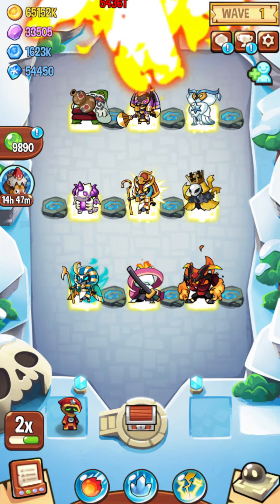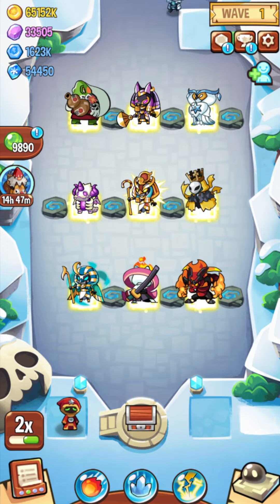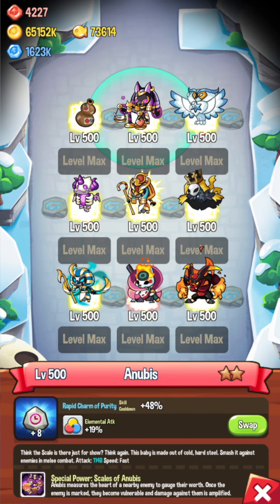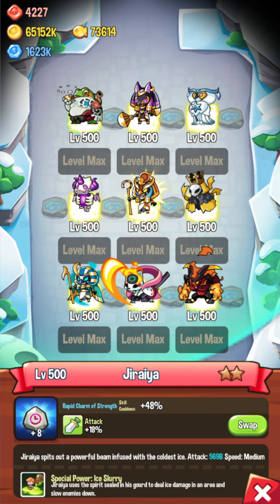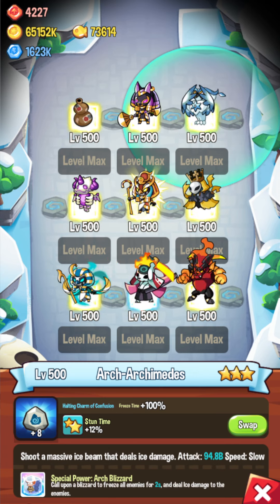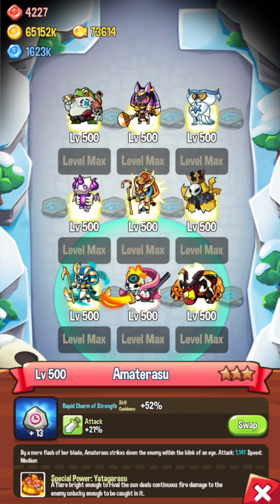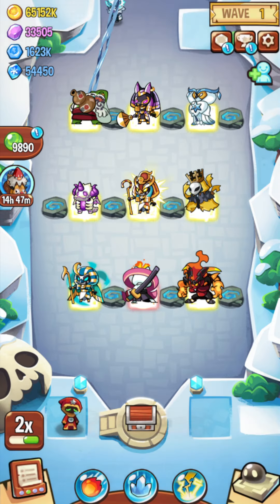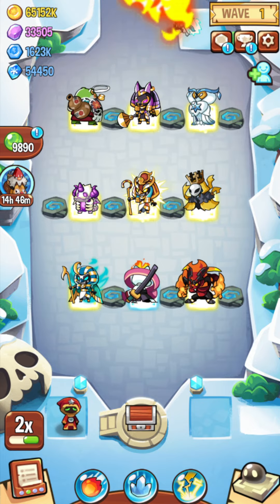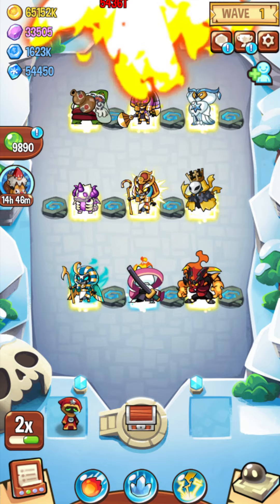For both setups you're going to need some charms to make them work well. I have level 8 cooldown charms on Anubis, Jiraiya, and Deathbite, a freeze charm at level 8 on Archimedes, and a level 13 cooldown charm on Amaterasu. You can improve those further by doing Evil Summoner farming to get upgrade stones for your charms, but with these levels the setups work pretty well.